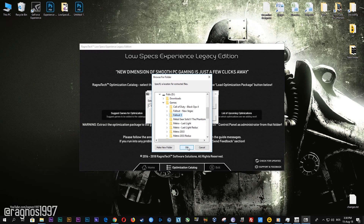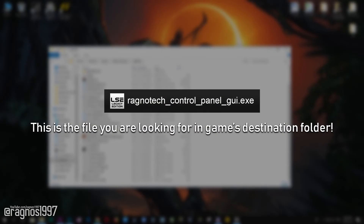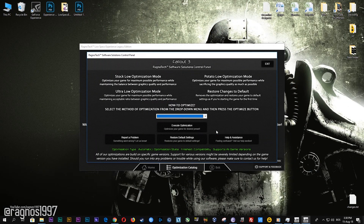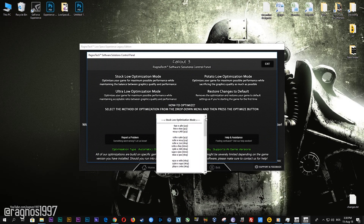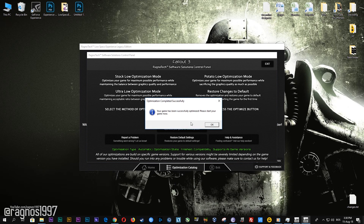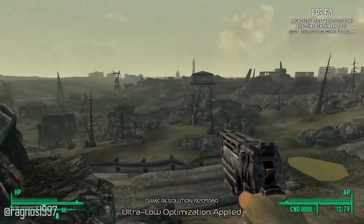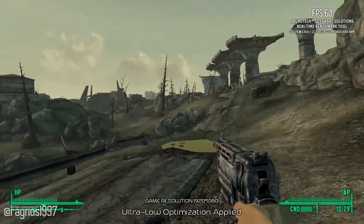Simply select the destination folder of your game and then press extract. Now go to that folder and start the Rugger Tech control panel — this window will pop up. Here, select the method of optimization and resolution you'd like to run your game on. After you do that, simply press the optimize button and then start your game. Feel free to experiment with the resolutions and optimization methods to find what suits your system the best.